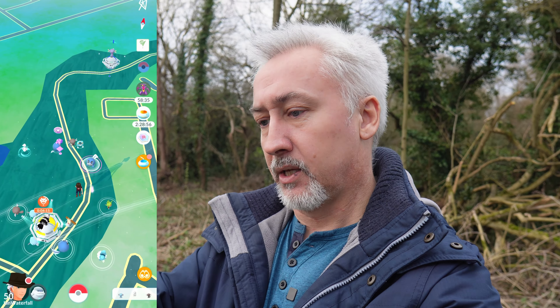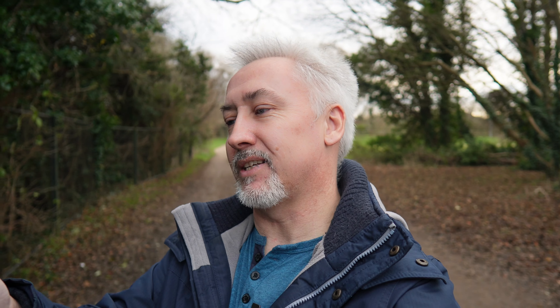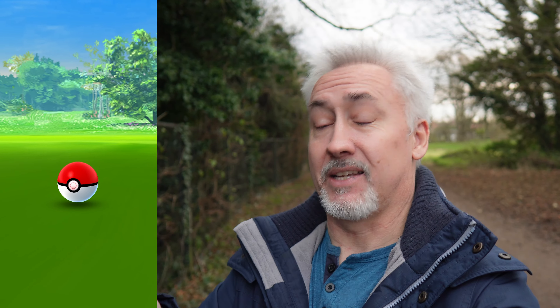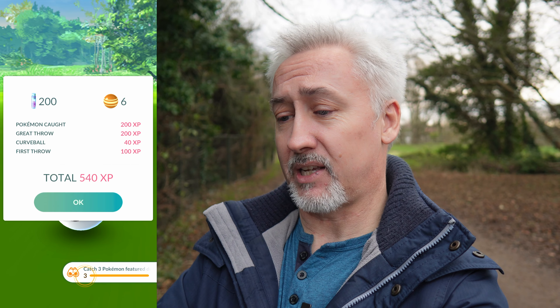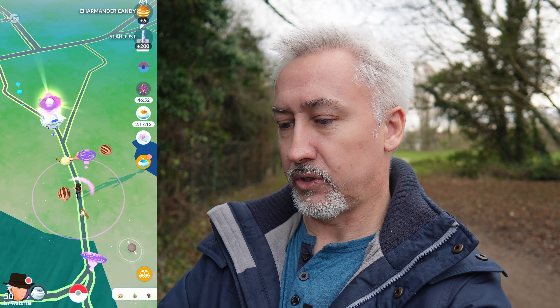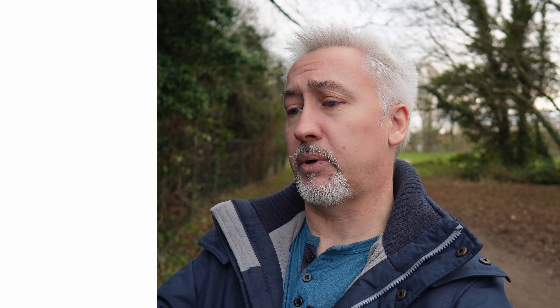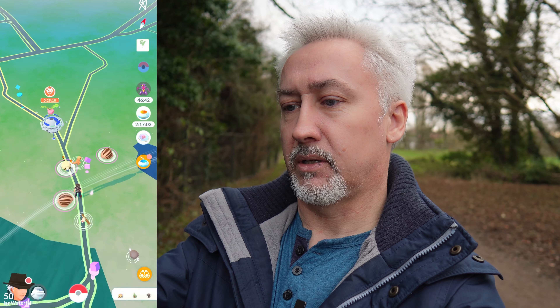We've got a Poliwag to check — not shiny. Wooper — no. Bonus shiny: September we had a community day classic for Charmander, and that's the bad boy we've just caught here. Classic mons are spawning in the last 10 minutes of each hour, so Charmander is the first classic mon we've caught that's shiny. Quick check on Swinub — no. Mareep — no. Another Swinub — no. Second Charmander — no.